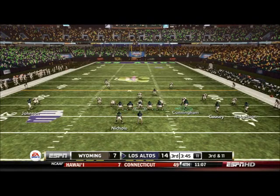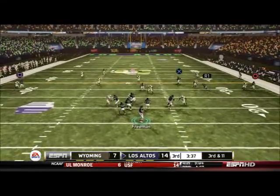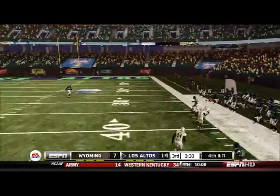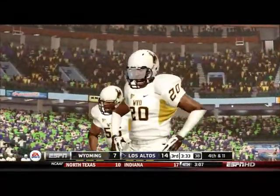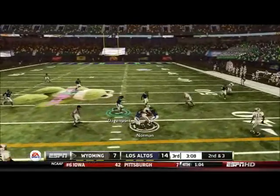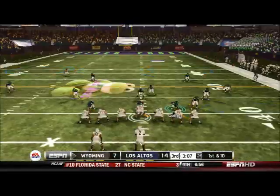Unfortunately, Freeman takes another sack and now it's third and 11. We had a man wide open but I decided to go to Robertson instead of Cunningham — I think Cunningham could have had a touchdown there. That was a bad decision on my part. Wyoming takes over and Norman gets it in traffic for a first down on 3rd and 3. Still a very tight game.